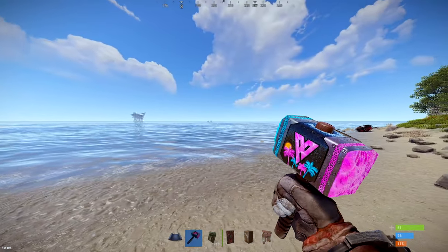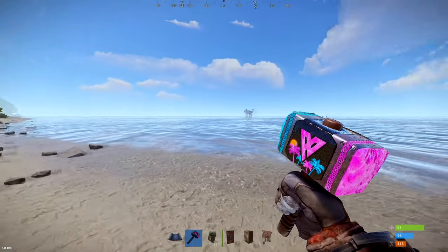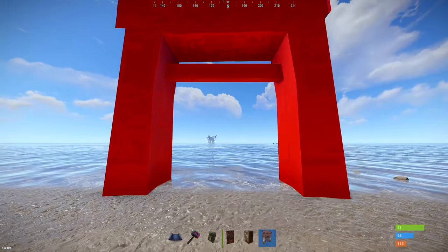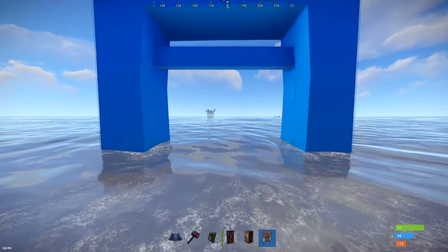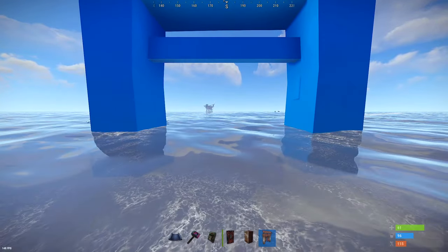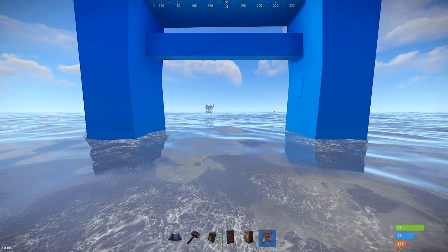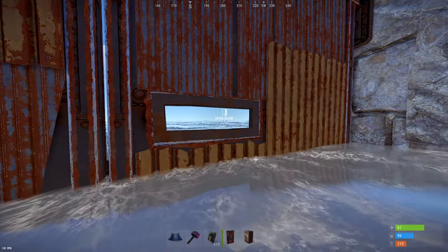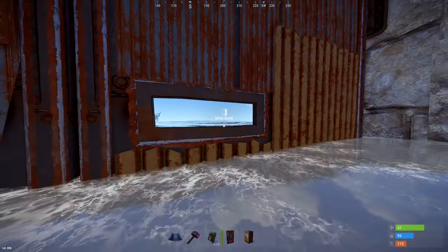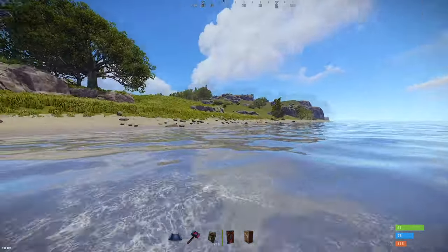When choosing a build location for this boat base, the actual beach itself doesn't matter too much. What's more important is that the water doesn't get too deep or too shallow too quickly — you want a pretty average beach. When placing the stone gate for your main entrance, you want to make sure you place it about halfway in the water. Once you put it down, this little slit should be just above the water level. You're better off placing this a little too shallow than a little too deep, so just keep that in mind when you're putting it down.